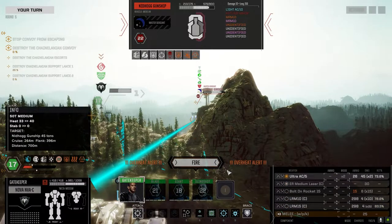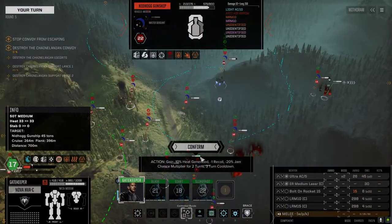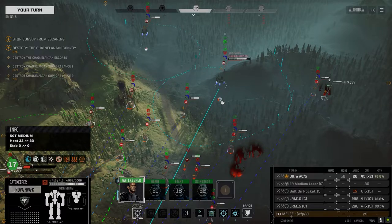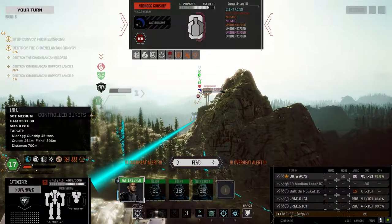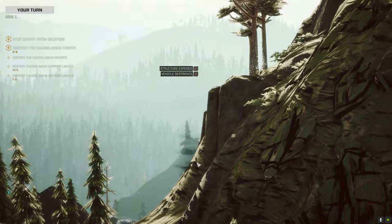Let's save the LURMs. Fire a couple of Ultra 5s — we're going to be over but we'll be fine. Let's go with controlled burst so we lower the jam chance. It's supposed to drop 10% heat off our attack. We got one on — we got the kill! Totally worth it. And we're up three.